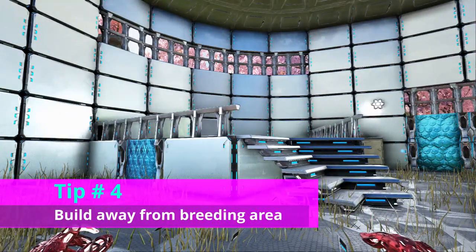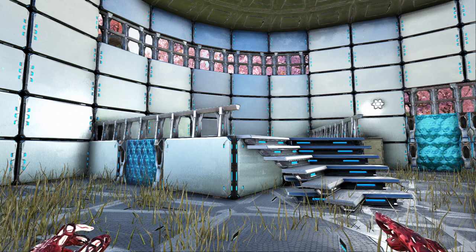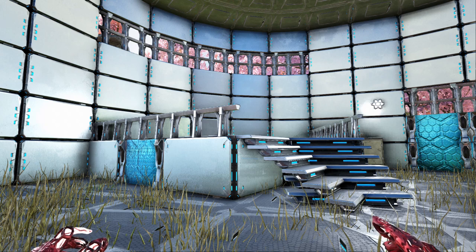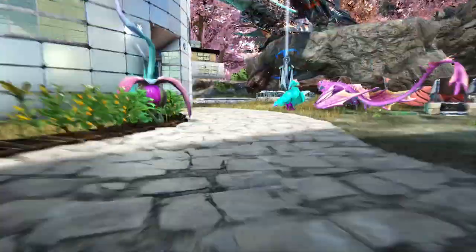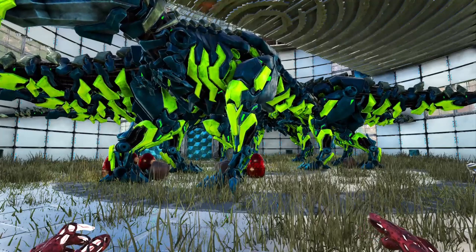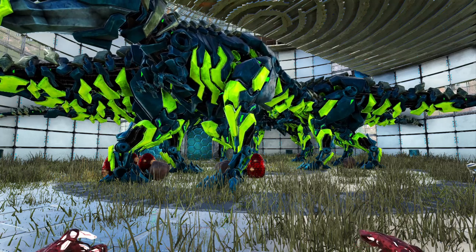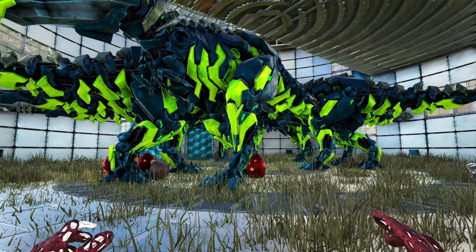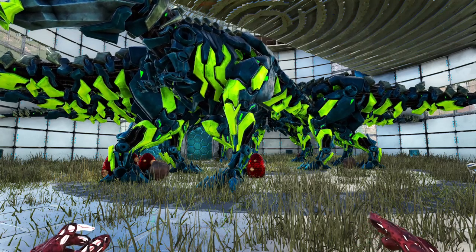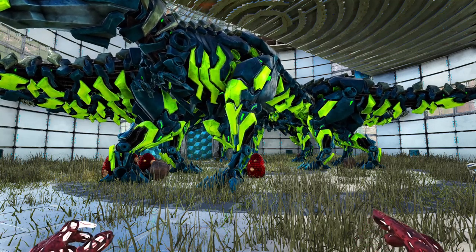Tip number four is to make sure that you keep your hatchery and your breeding area separate from each other. On my Crystal Isles base, I have my hatchery in the workshop, and I have a separate breeding area for dinosaurs. You don't want baby dinosaurs hatching with your breeders and then having to damage your breeders while you're taking care of unwanted babies. It also makes it really difficult to pick up new eggs if you have babies that have already hatched. Some people combat this by having the dinosaurs up really high and having an egg drop in the hatch system, but my advice overall is just to make sure that they are separate.